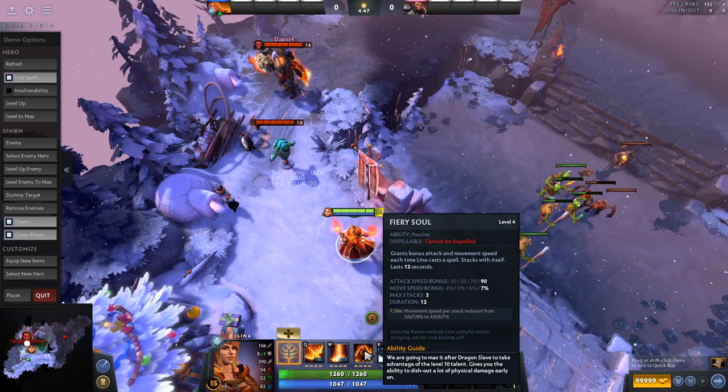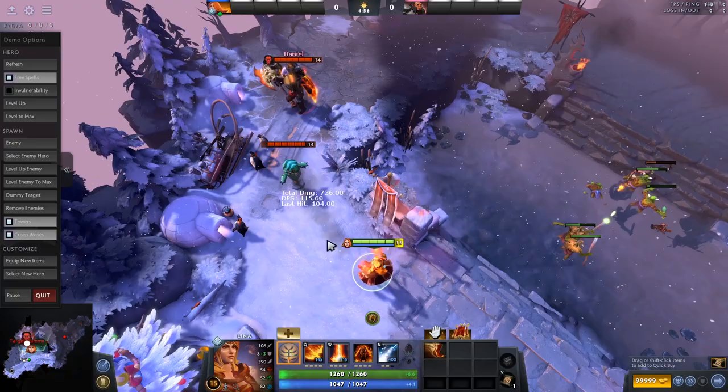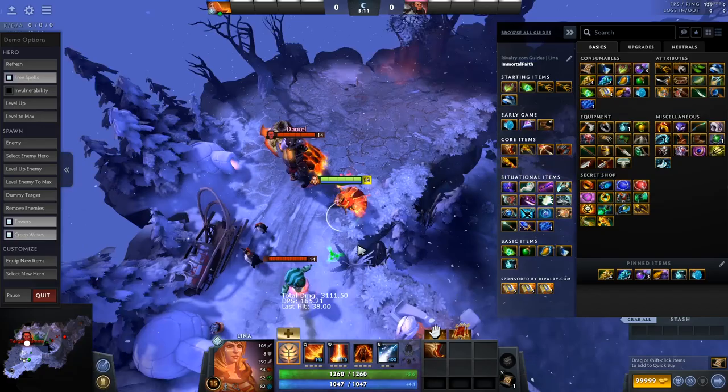My attack animation is pretty bad and my attack speed isn't great without abilities cast. But if I cast Dragon Slave three times and get my Fiery Soul stacks up, I'm attacking very, very quickly and doing a ton of damage if I buy damage items — like Daedalus, MKB, or even Satanic to stay alive. That's why this hero can transition into more of a right-click hero.